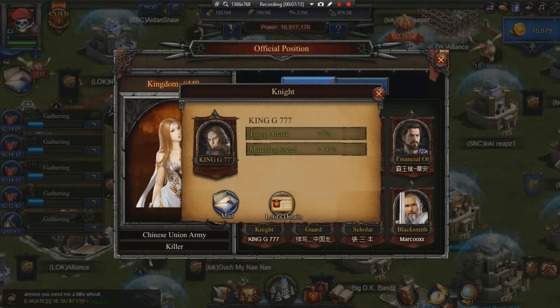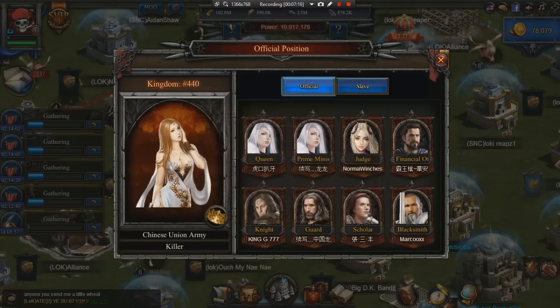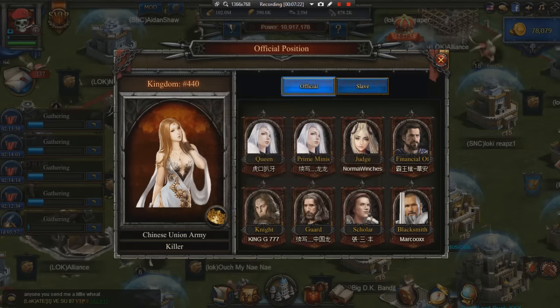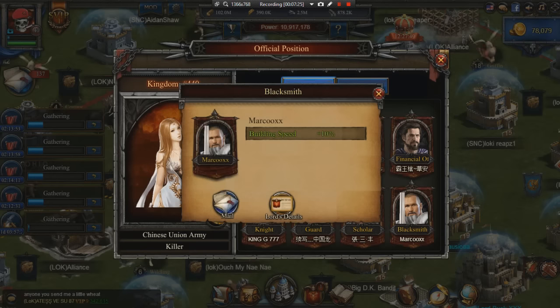Guard is also great for Dragon Campaign and Ancient Battlefield. The Knight only has one buff, not two, so Guard is more well-rounded. The Scholar gives 10% science research speed — great for people who are researching. But actually the best one, and the one you want to pass around the most, is the Builder: 10% building speed up. I got this when Painkiller was king and I was upgrading my level 30 — on a 30-day build that saved me three days of speed-ups, perfect timing.